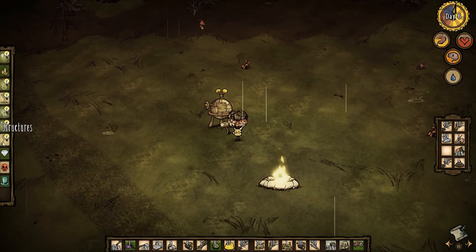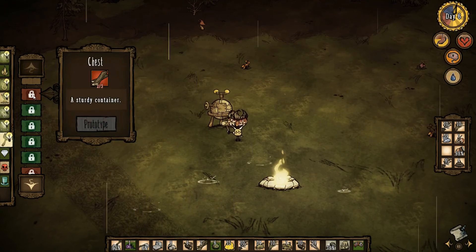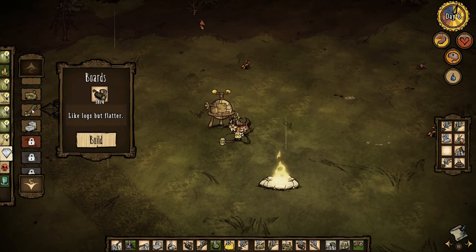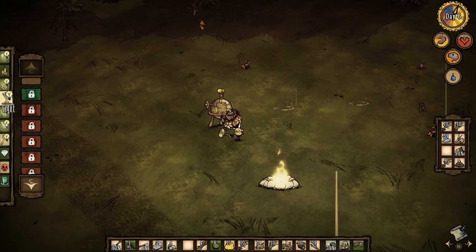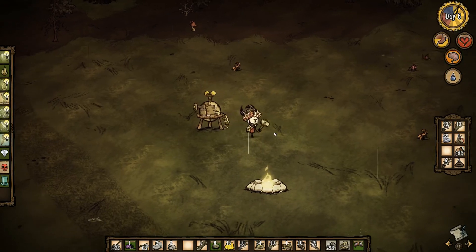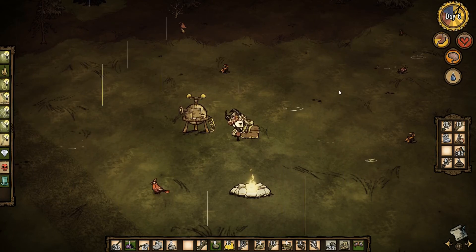Now let's build structures. Wood ball thing. Chest — I need more wood. Let's make one chest. Structures. Chest. And I'm going to go plant and all that stuff, go chop down some more trees and I'll be back.